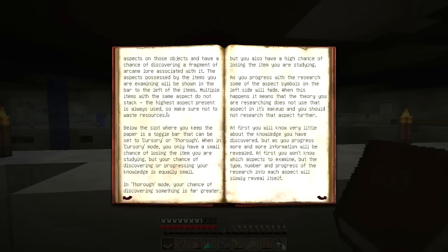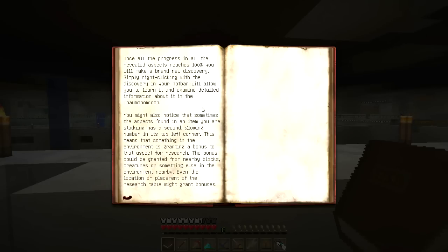The Research Table is the most important tool for any Thaumaturge. To research something new, place some paper in the bottom middle slot and the objects you wish to study in one of the left slots. When you press the magnifying glass icon, you will study the aspects on those objects and have a chance of discovering a fragment of arcane lore. Multiple items with the same aspect do not stack — the highest aspect present is always used, so make sure not to waste resources. There's a toggle bar that can be set to cursory or thorough mode. As you progress, some aspect symbols on the left side will fade, meaning that theory does not use that aspect.